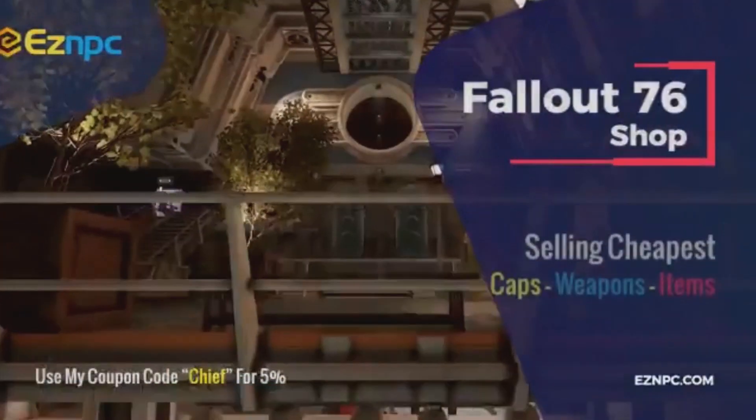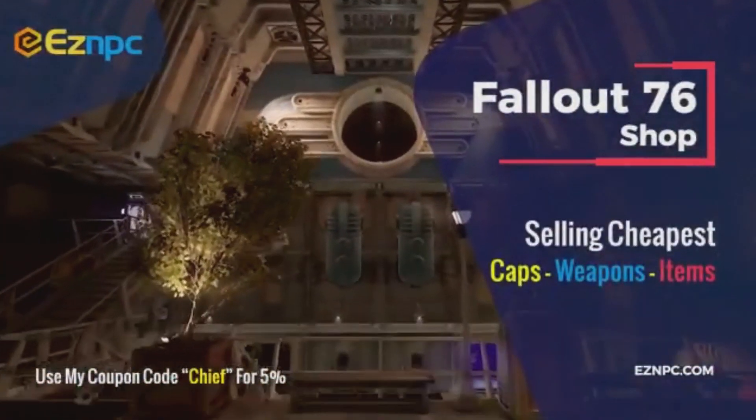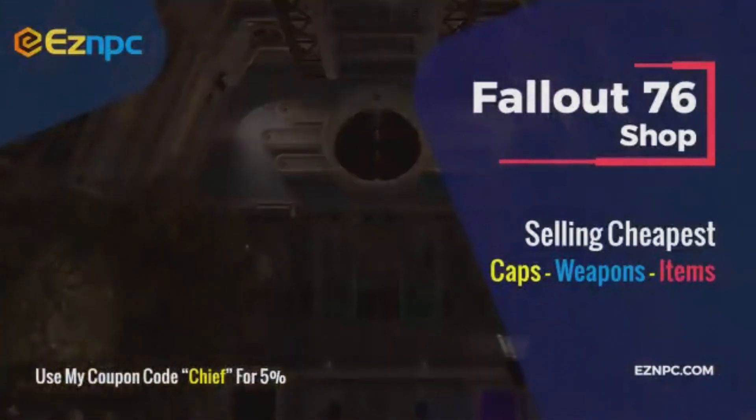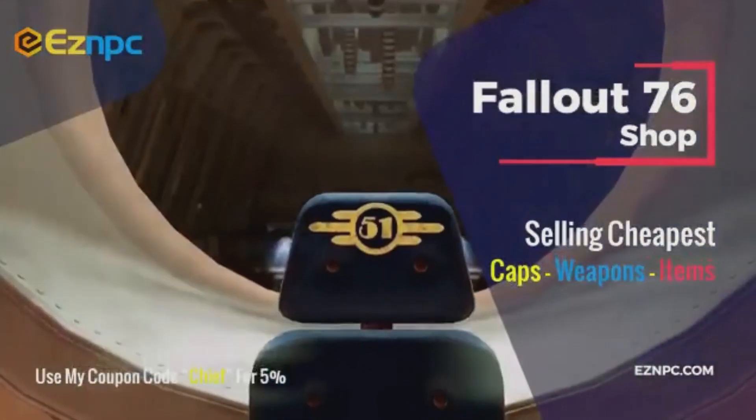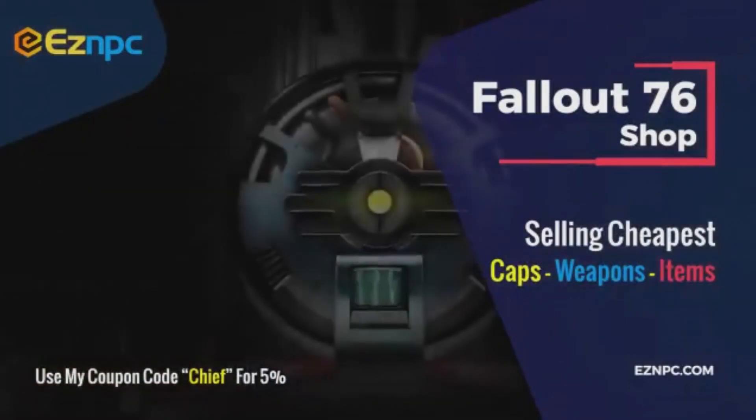What's good guys? Go to ezmpc.com for the cheapest and safest way to get caps, weapons, and items in Fallout 76. Links in the description down below. Use coupon code CHIEF for 5% off.